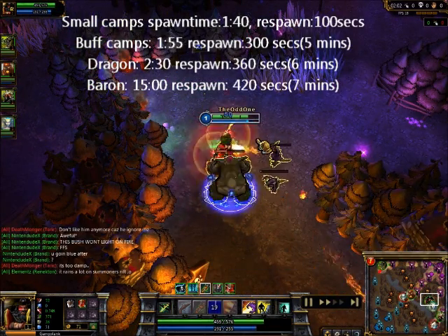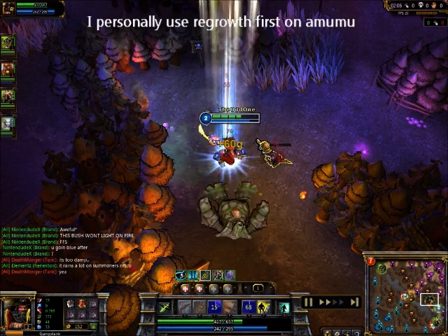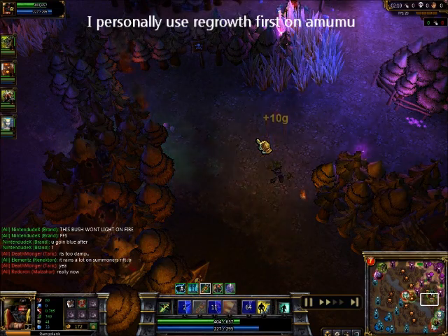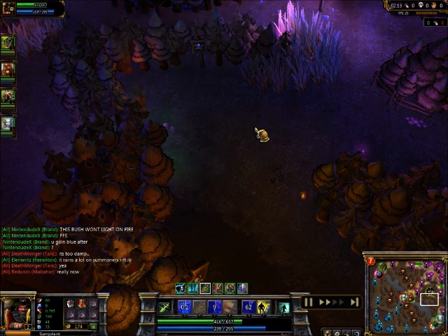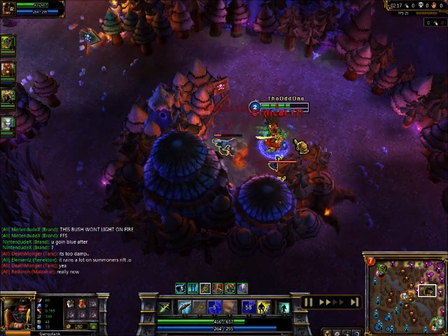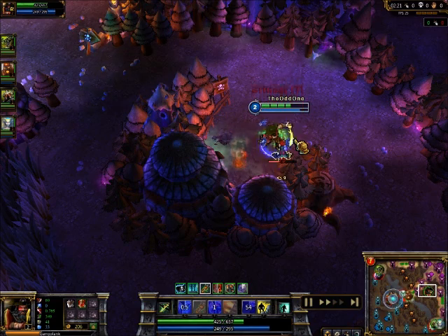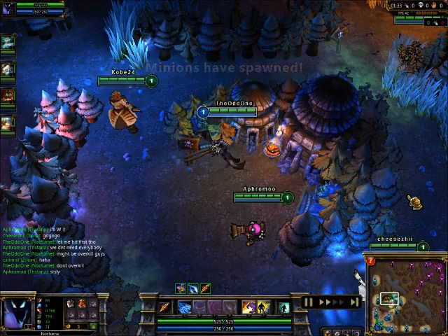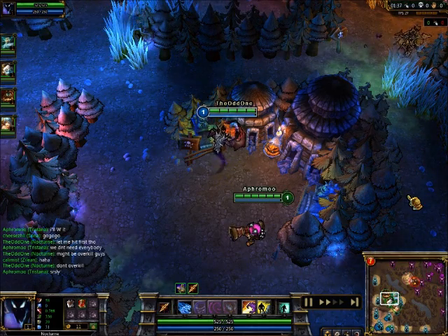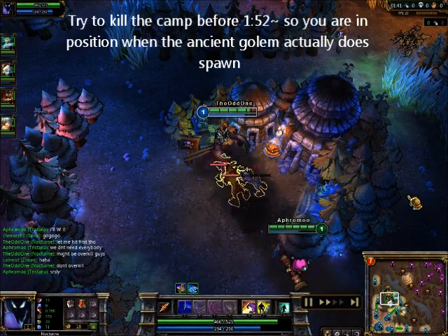This also allows for different item builds or skill builds — such as in the case with Cloth Armor and Amumu, I can easily switch it to a Regrowth Pendant when I have a good leash and come out ahead by building an early Philosopher's Stone. So with that in mind, would it be possible to further refine this route? Using allied champions, I can further optimize experience gains by attempting to wipe out the wolves before blue even spawns.